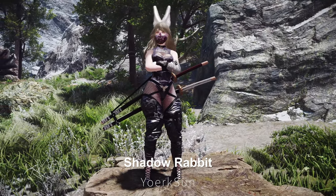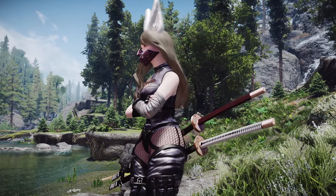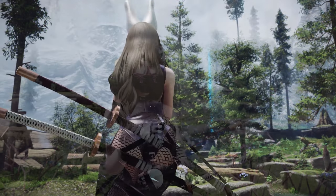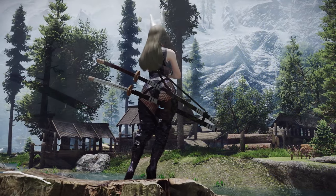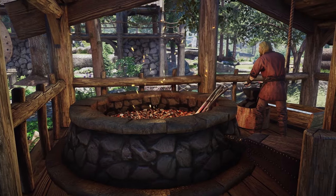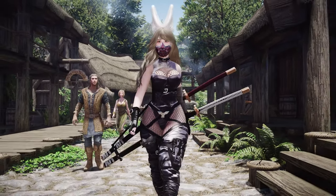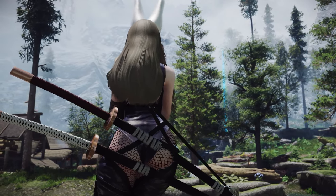The last mod we're going to introduce is Yoark Sun's Shadow Rabbit. This mod adds a sexy female ninja-style outfit and katana accessories. With rabbit ear decorations and a mask on the head, it gives a cute yet ninja-like vibe, while the fishnet stockings and suit-style costume enhance the character's figure. If you enjoy playing in assassin-style apparel, this outfit should complement it quite well. It's craftable at the forge and supports body slides for CBBE, 3BA, BHUNP, and TBD bodies, making it easy to use.